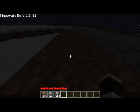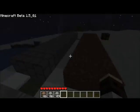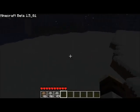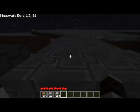The dirt road increases your speed to 1.2 times the normal. The stone makes it 1.35 times the normal. And finally the iron, which also glows, makes it 1.5 times the normal.